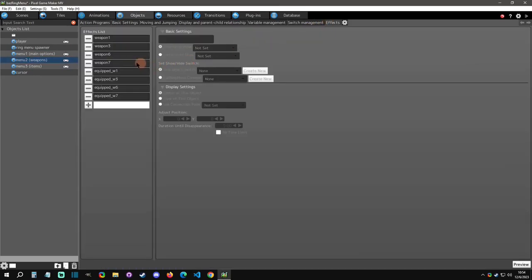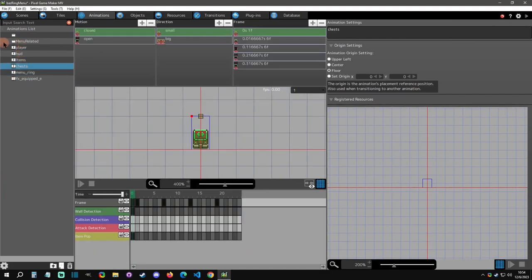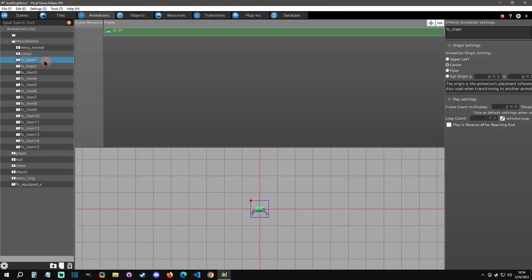I want to be clearer on this: I have weapon one and weapon one equipped as separate states — there's a difference in whether it shows the little 'E' indicator or not. Take a look through here to see that. You'd just add more weapons and more equipped states. In the animation you can see I have the equipped state with just this little 'E' here, and I just use effects centered accordingly.